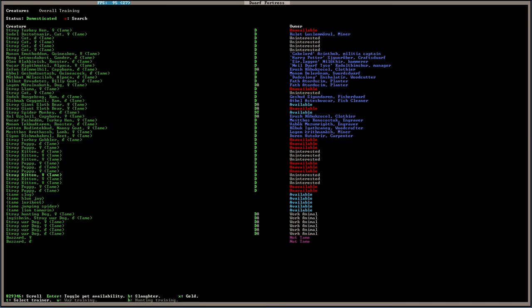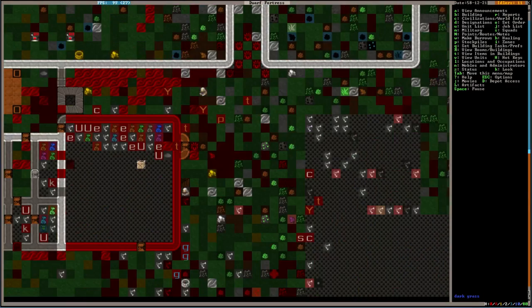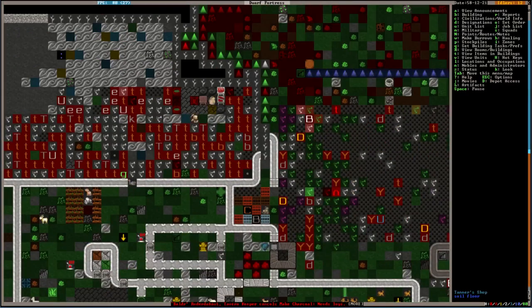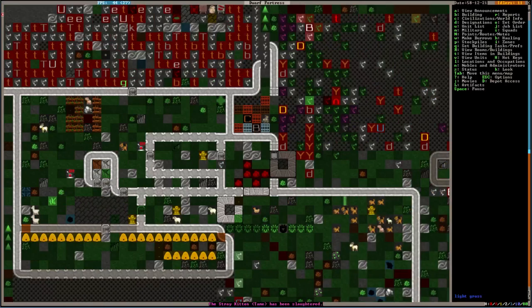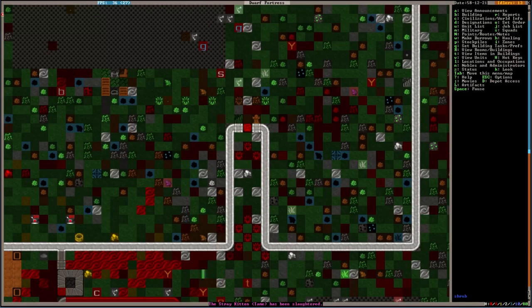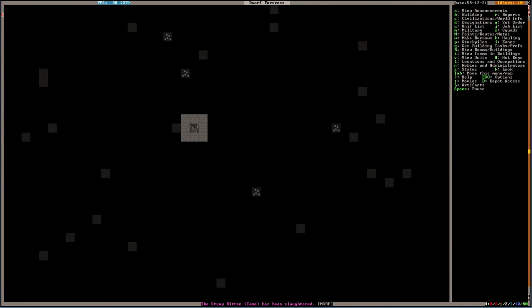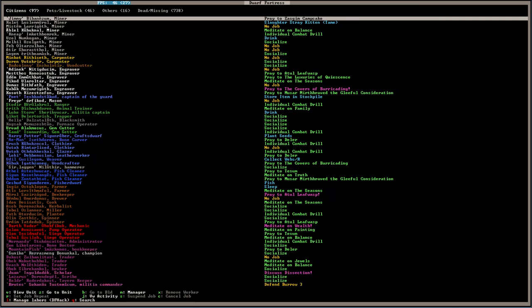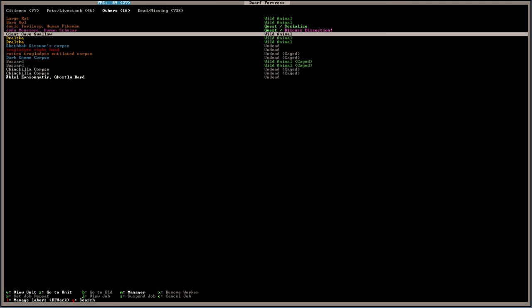I have more puppies and kittens to kill. Now, use the bones you get from that, buddy. I have stockpiles — corpses and yeah. What was that? There was a bird in there — a large rat, a barn owl. Oh, a cave swallow, that's what it is.